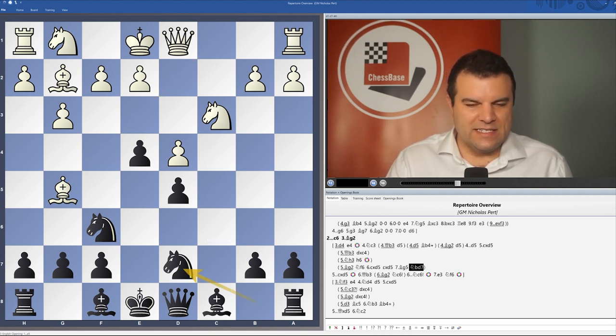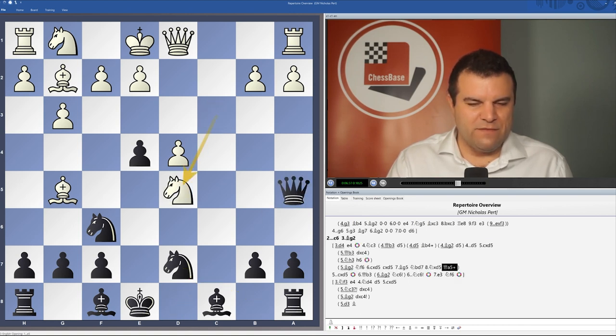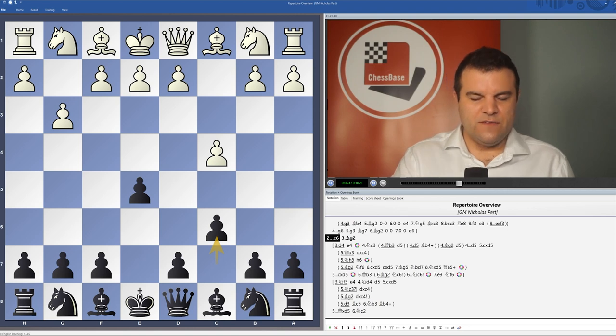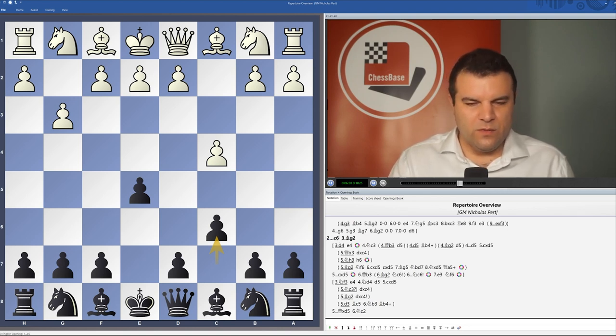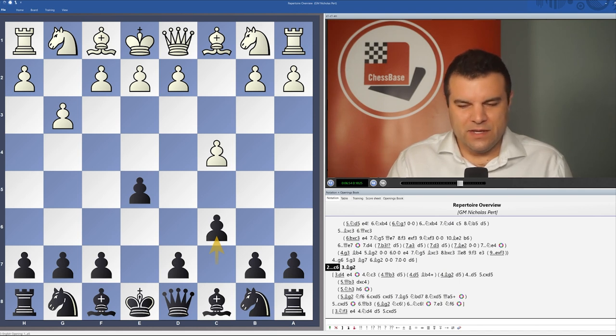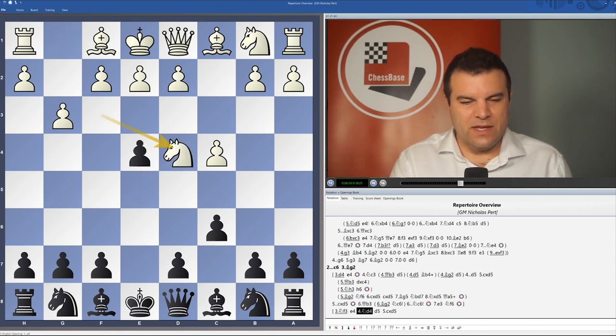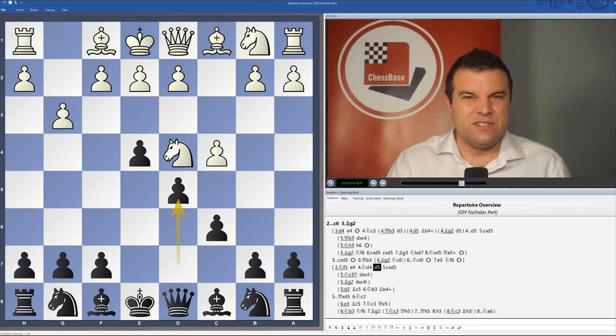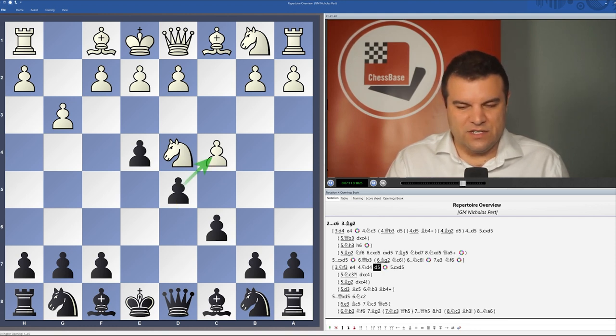With the little tactic that if white plays Nxd5, we can meet that with Qa5 check, hitting the knight and also the bishop. So after c6, white can also consider Nf3. Here we're going to play e4, and after Nd4, d5. The sidelines that we'll be considering include d3, which is in my opinion pretty harmless. Nc3 and Bg2 both allow us to capture on c4 and maybe try to gain the advantage in those lines.